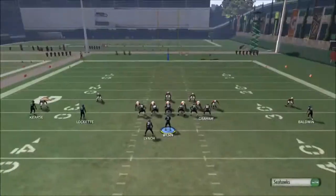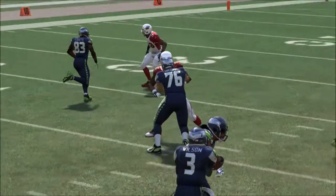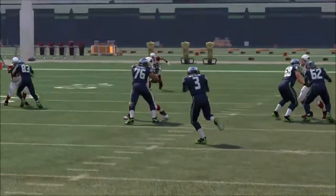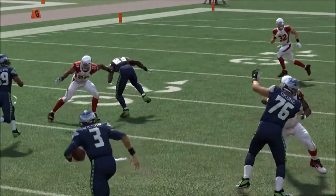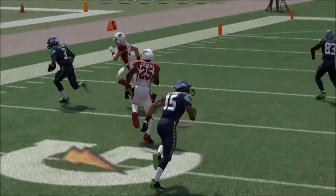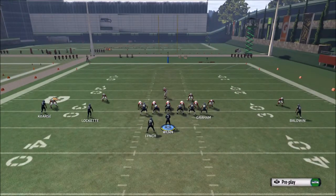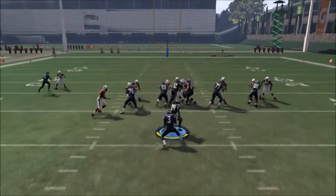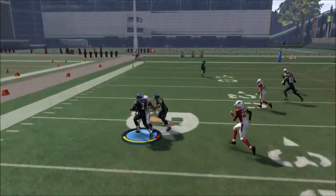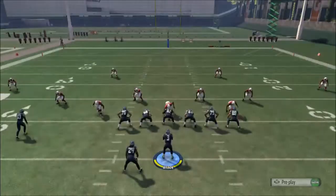I can't do instant replay right now. This guy over there is getting blocked, so I lateral it. Doug — lock it misses his block, but Baldwin gets it. Of course, lock it messes up his block again, but it's still got a lot of yards. Maybe in this formation Baldwin could get it, but I doubt I can lateral it. He gave me an ice block, I break that tackle, and that's it.